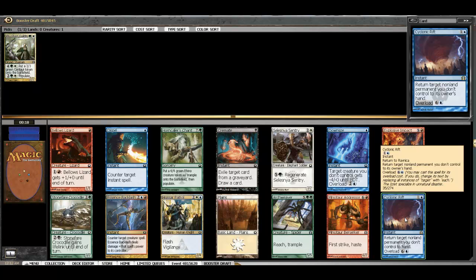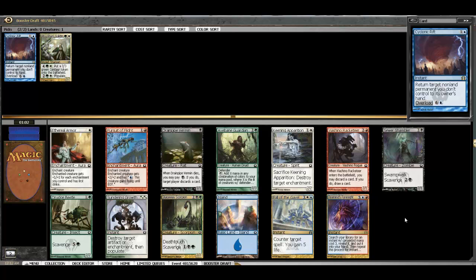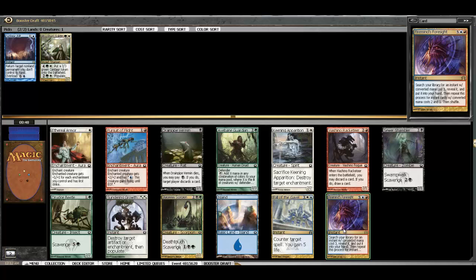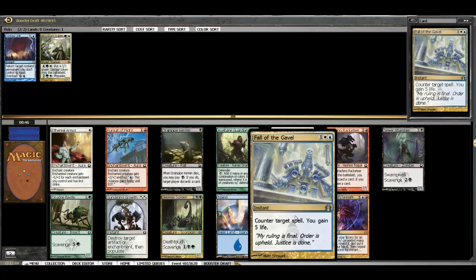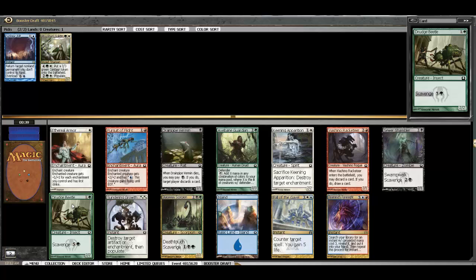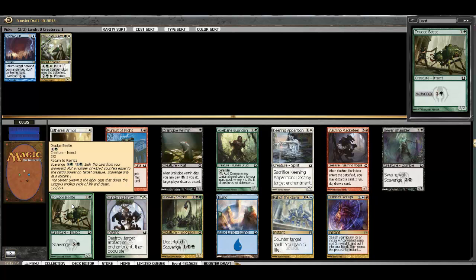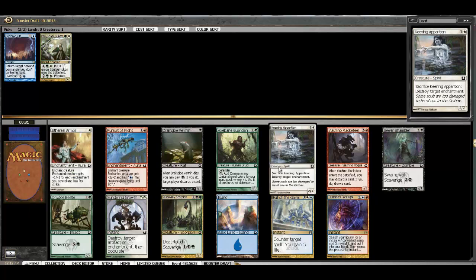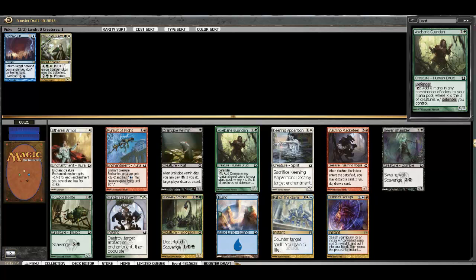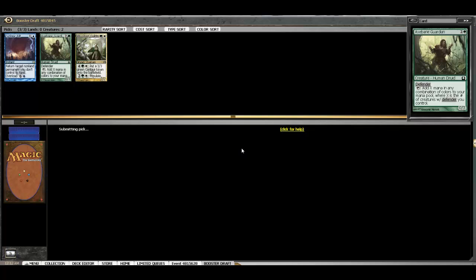Here we have a few choices. Scorpion is a good card. Guild Mage also very good — would allow us to splash our blue. No bombs, no real removal. I guess Detention Sphere is removal in a way. We could take an Apparition or a Drudge Beetle just as a bear — they both have abilities. The Drudge Beetle scavenges, the Keening Apparition is better. I think white is going to be our primary color. The Axebane Guardian is actually the best card in the pack — maybe it's between the Scorpion and the Guardian, but we're going to take the Guardian.